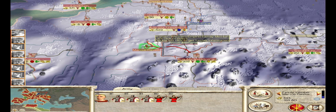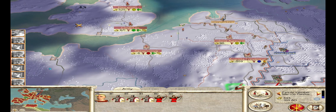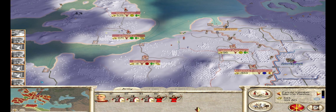I can keep the Alamani busy by attacking their city here, but I want to be careful not to turn them into a horde, because they're going to get a crap load of troops if I do.